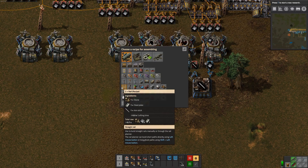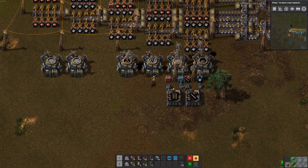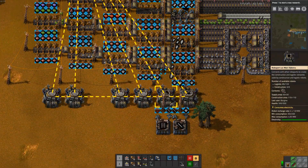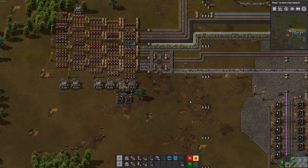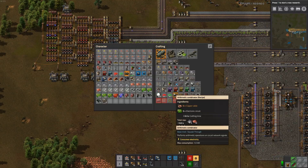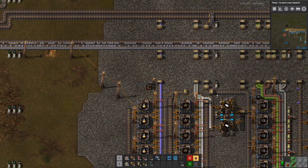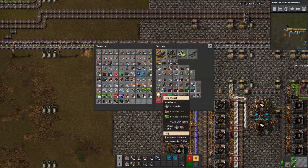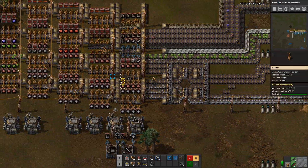And then rail — one assembly machine should be able to do this as well. Now this machine will need quite a lot of resources, so we will need a lot of robots just for that to keep it running. That shouldn't be too big of a problem. Let's go get some more robo frames and then we can keep producing these, if we can get some red circuits of course.